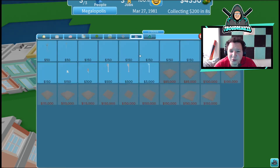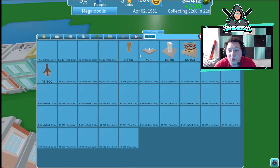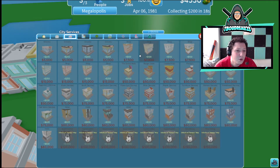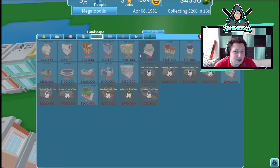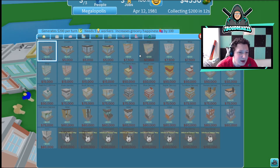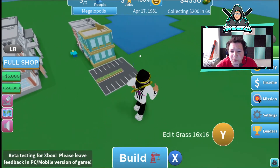There are telephone poles, everything — and then premium stuff which costs Robux. There's a lot of stuff that costs Robux. We're going to need a little bit more money here — going to buy a grocery store and get one of those beside the parking lot.